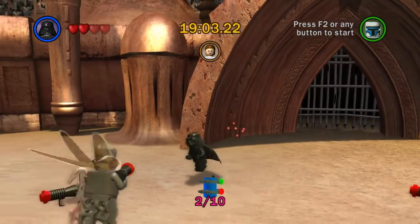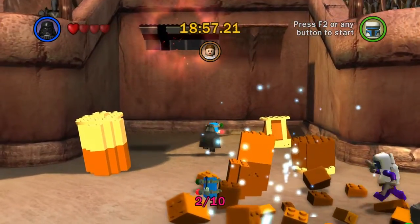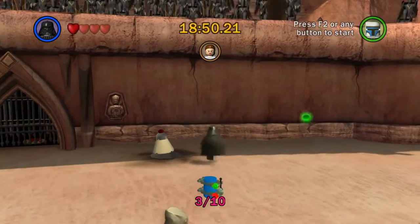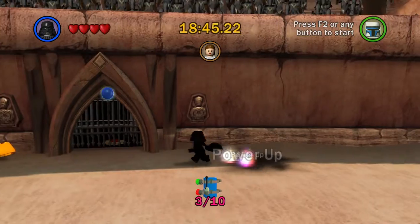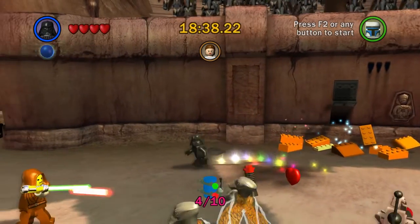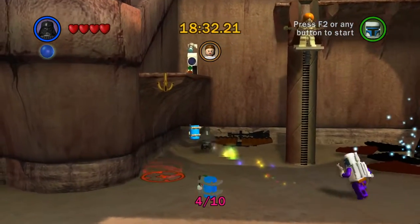This one is pretty easy — it's just a case of running around, jumping around, collecting all the stuff and letting them do their fighting in the background. Look at that, number three already! Scoot through here — oh, there's a power-up in there! Nice, we like power-ups. Number four! Let's get ourselves a little power-up. Awesomeness! And here in lies number five — excellent!